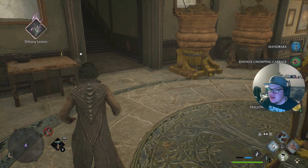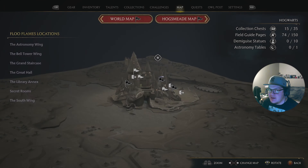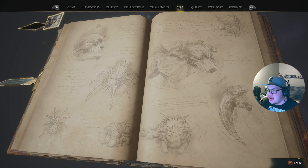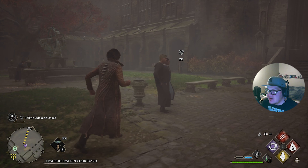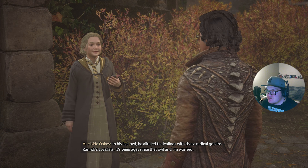We got more Dittany leaves too, that's cool. Now we can go talk to Adelaide. Where is she? The quest is 'Tale of Roland Oaks' — on the map it takes us to the Astronomy Wing. She should be in that courtyard. There she is — Adelaide Oaks! I received your owl. Dear, my uncle Roland is a metal trader quite well known in the goblin community.